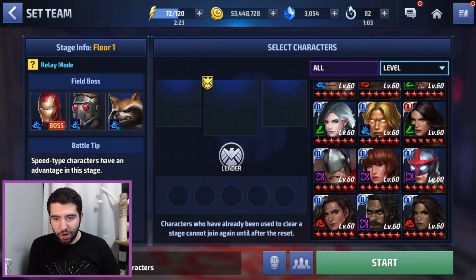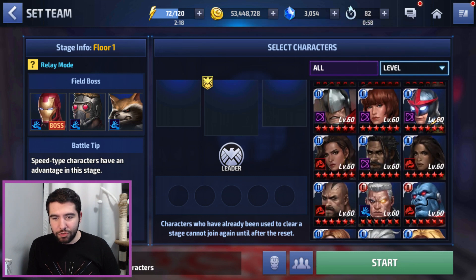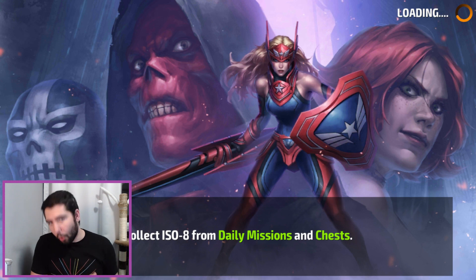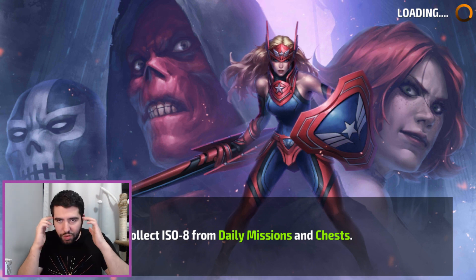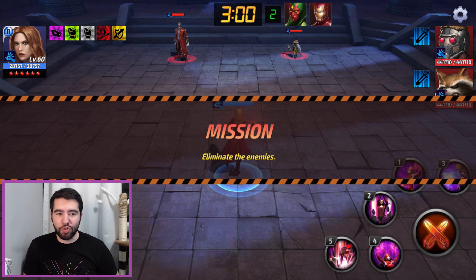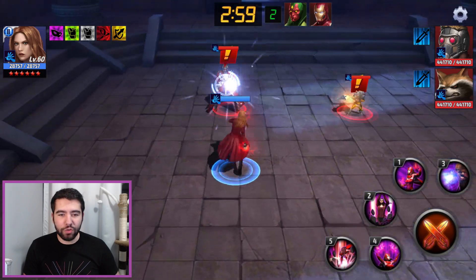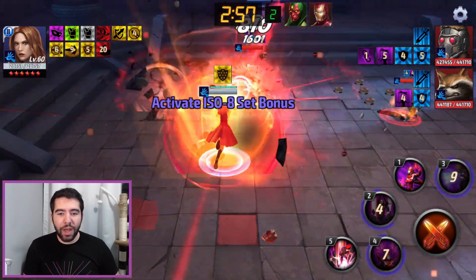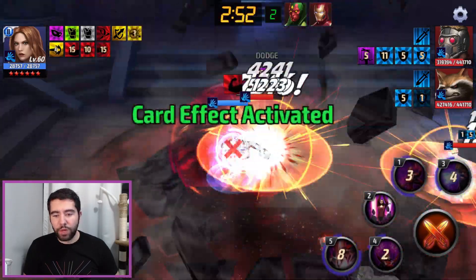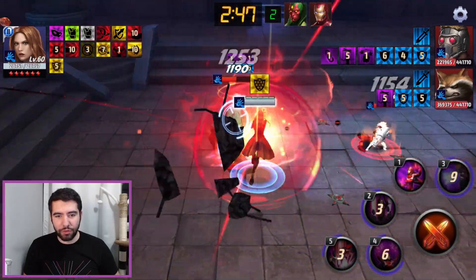As soon as I can find Scarlet Witch — it's a running theme where I just can't find her in the portrait list. It's too orange, not red, and I'm used to the red helmet — but here we're going to do 2, cancel 4, cancel 3. And here you can see the channeling skill. Then we do 1, cancel 5 to rock them out. And again, 4, cancel 2, cancel 3.